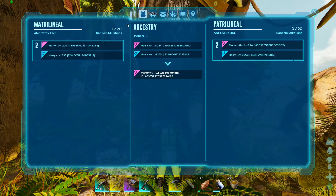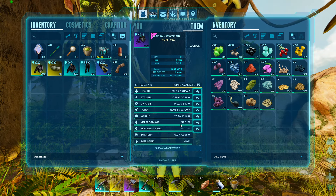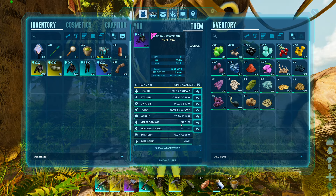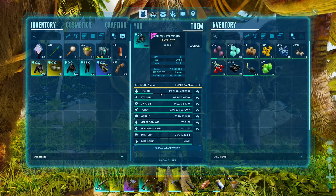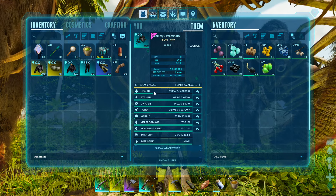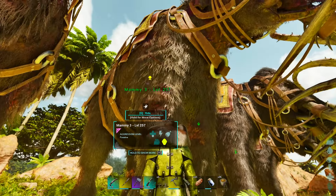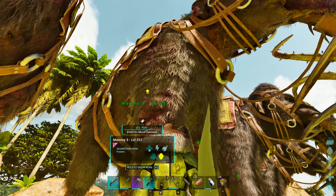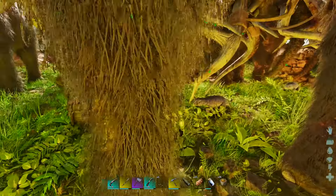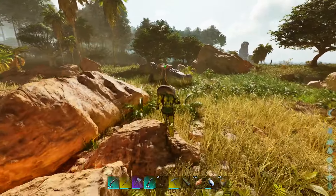Mammoth number nine has got herself a mutation - ancestors show one out of 20 mutations. I haven't put any levels on her yet but I'm pretty sure it was a melee mutation, starting out with 590 melee - not bad. The others I've leveled are sitting at 42,000 health and 700 melee, and they've definitely got more levels to go - we're only at 257 right now. These guys are going to be absolute units in the boss fight. They put my T-rexes to shame.